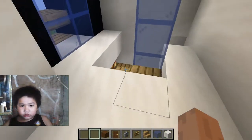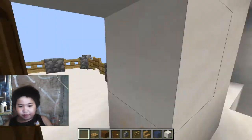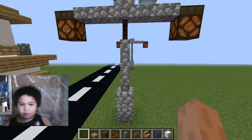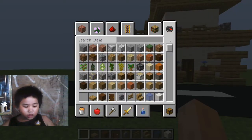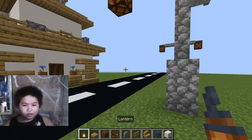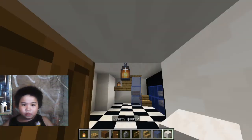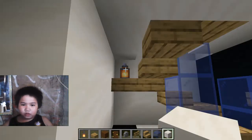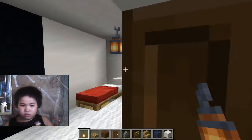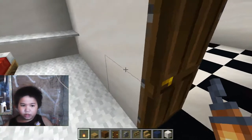Slabs are useful in this game guys, pretty much all the time. Let's actually get a lantern to light places. We're just gonna put a lantern there, and here we have a lantern there.